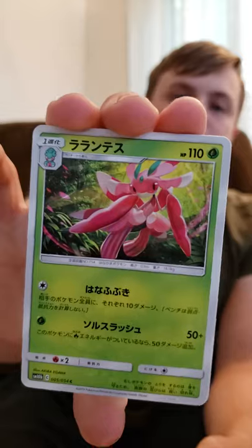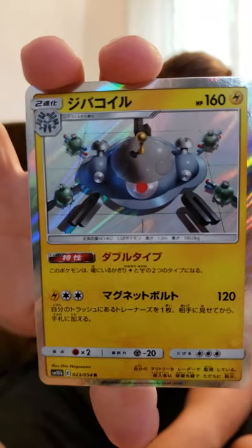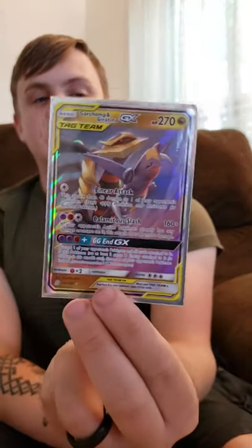All right, we got a Lurantis, a Fletchinder. There's a Hoothoot with a Zapdos in the background. And a Holo Magnezone — excellent pull. And a Crustle for our last card. So overall, out of the Sky Legends packs, two holos: we have the Magnezone and the Victini. And then we got that promo from the box, and the Garchomp and Giratina GX.